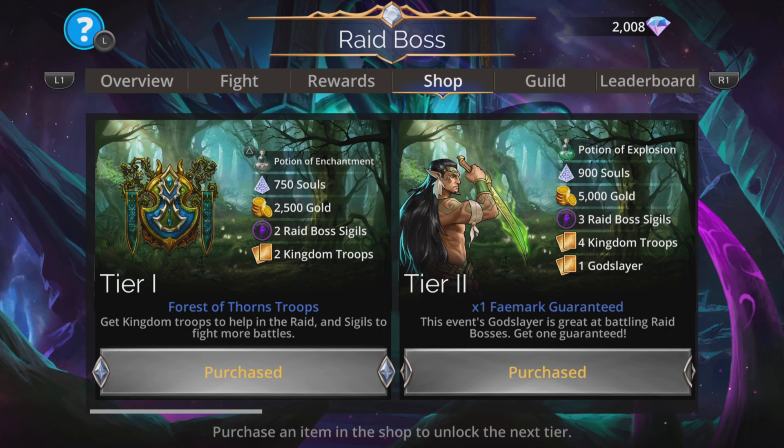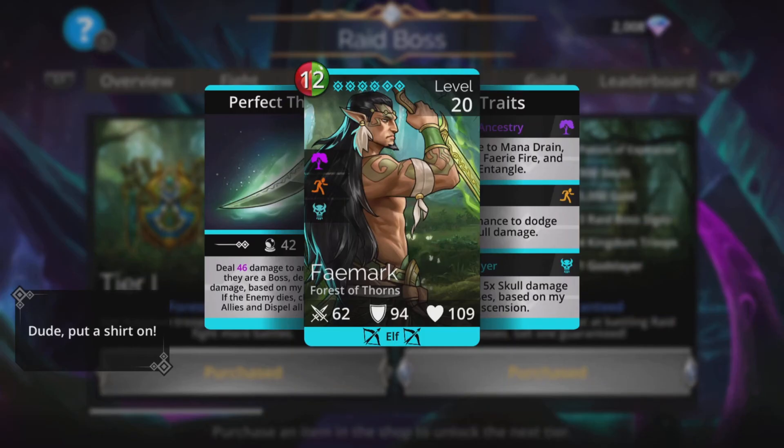So good to work together as a team and everybody do their part. Tier 2, if you don't have him already, gets you a Feymark. Now this is important because this guy is a Godslayer.